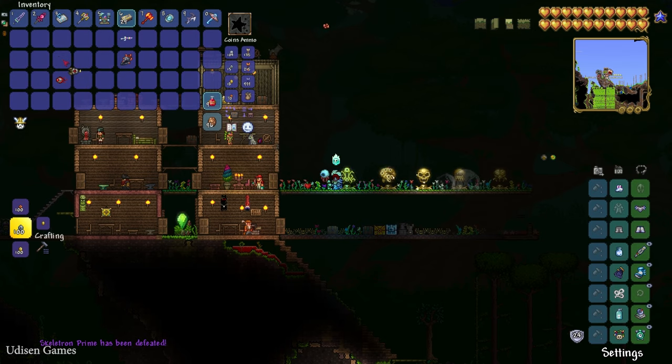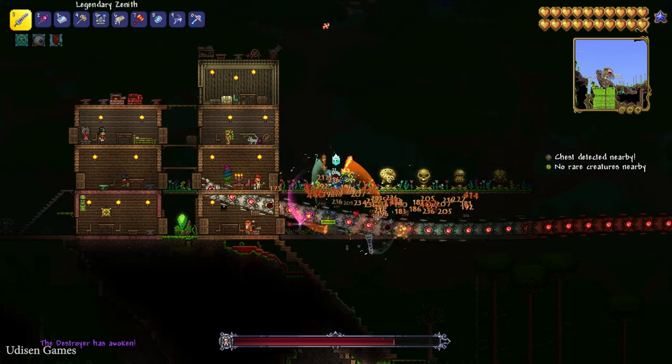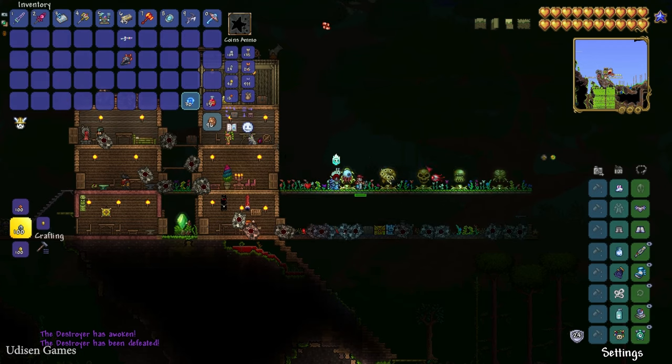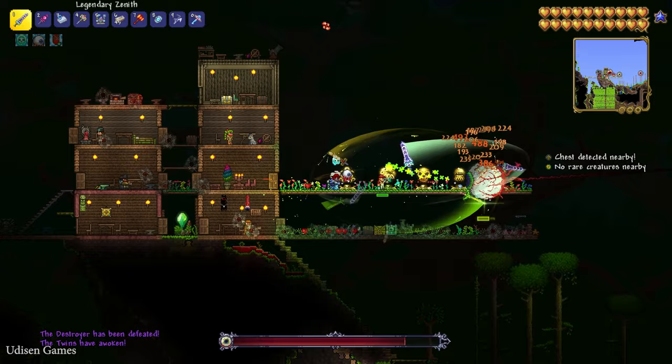Use the Mechanical Worm to summon the Destroyer — another boss which looks like this. And use Mechanical Eyes to summon the Twins. Yes, we must kill all three of these guys.